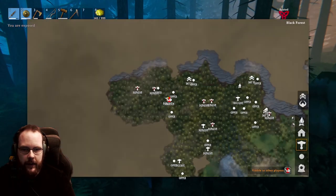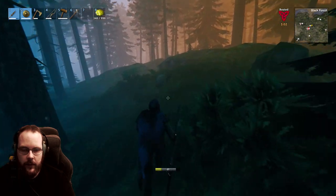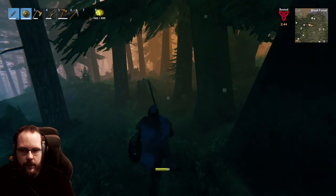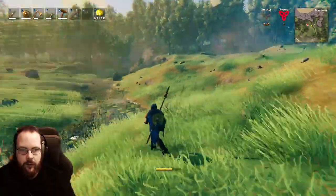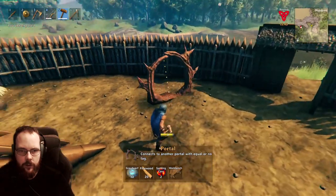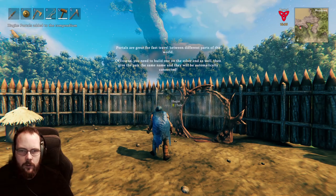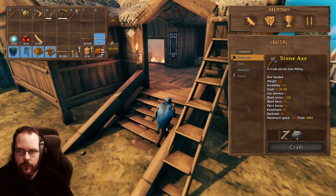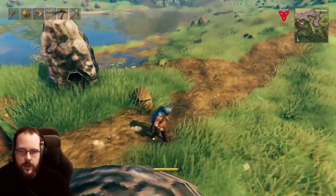We can start heading home. If we have a portal with us and one placed at home, it would be a lot easier - then we could just teleport back and forth and continue to explore. Troll armor upgraded a little bit. The first portal - we'll place that right here. Portals! Fast travel! Fantastic - we have the first one, now we just need more. We now have a portal in our home area, that's going to make things a lot easier.